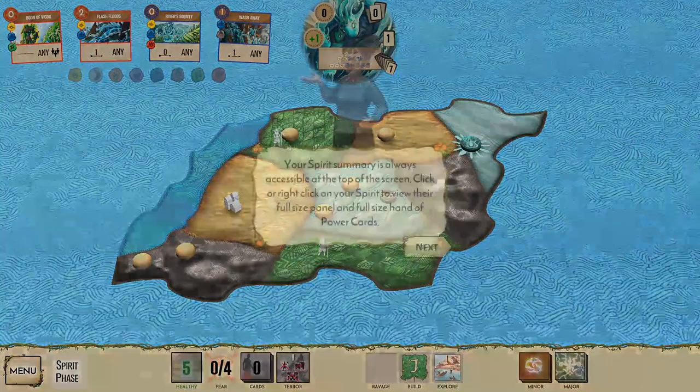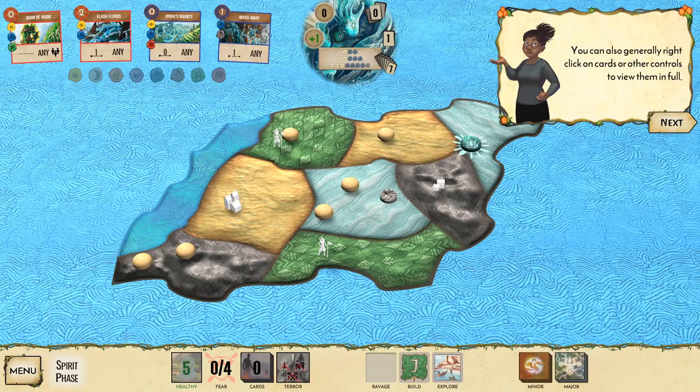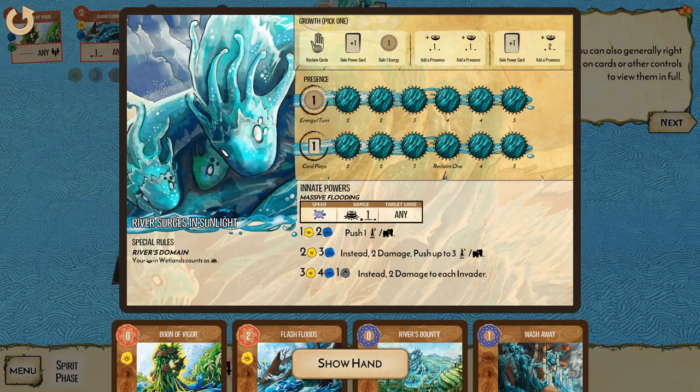The spirit grows in power. A spirit summary is always visible at the top of the screen; click on your spirit to view their full-size panel and full hand of power cards. The information is very dense — the biggest obstacle getting into these games is just taking your time to get used to all the cards, abilities, and stats. There is a glossary in the game as well.